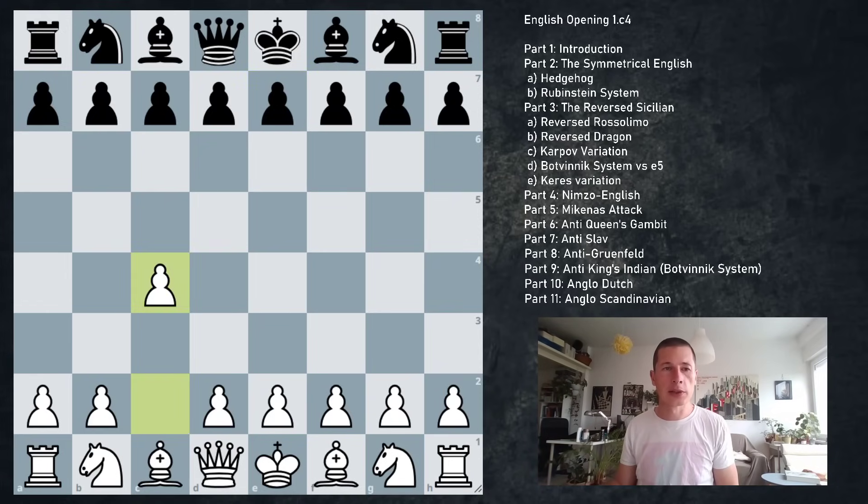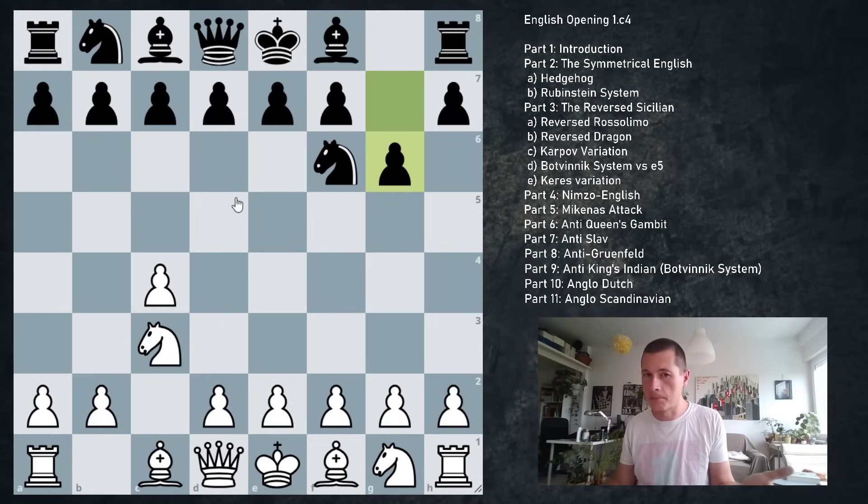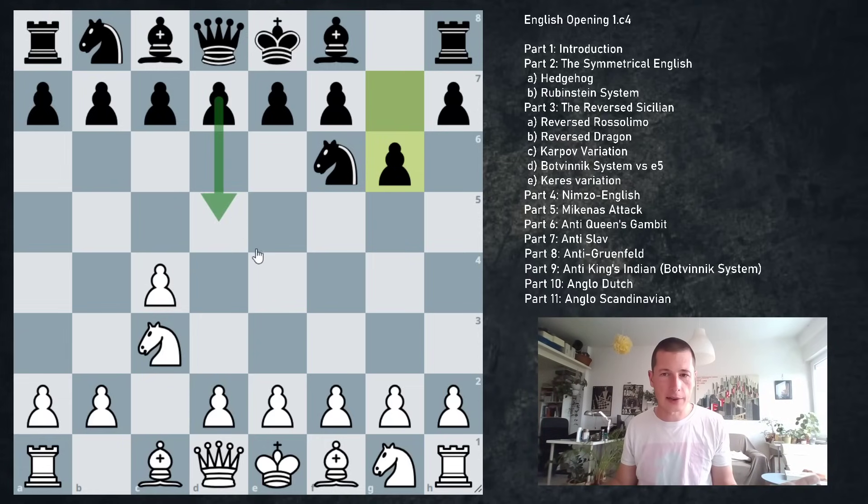We are also going to be looking at how to avoid the Grunfeld defense. If black starts out with Nf6 and we go Nc3, and black plays g6, there are several ways to allow the Grunfeld defense — for example, g3, d4, or Nf3. Of course, black would like to play d5 at some point. So I'm going to teach you how to avoid the Grunfeld.